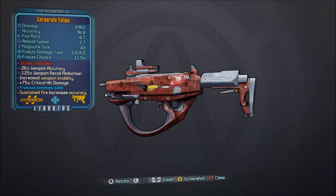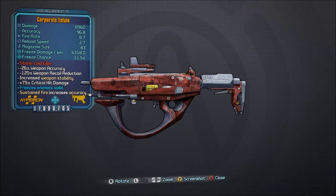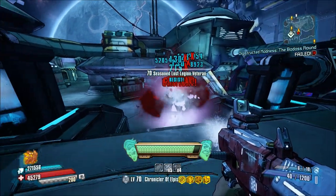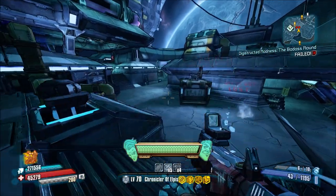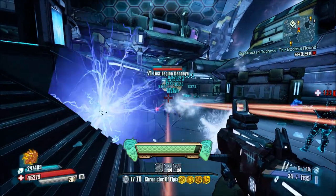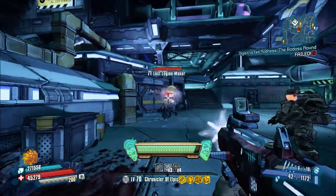Number 19, the Fatale. Those of you that have been around for a while know that I get pretty flustered when it comes to trying to figure out whether the Fatale is a precursor, successor, or pre-sequel to the Bitch from Borderlands 2. The best way to describe the Fatale is that it is essentially the Bitch, but it only comes in cryo.